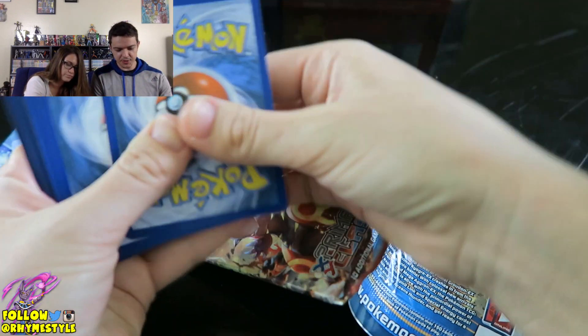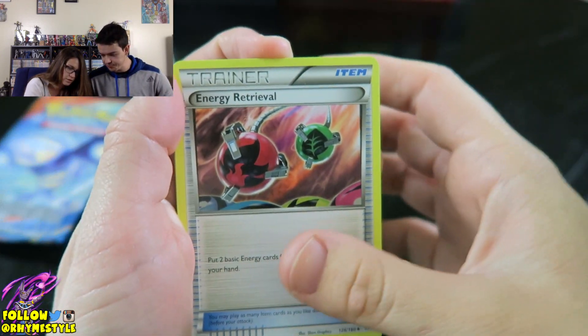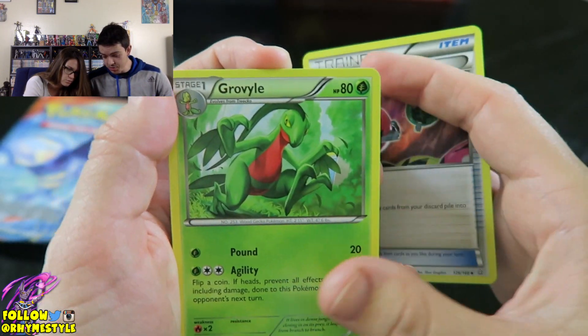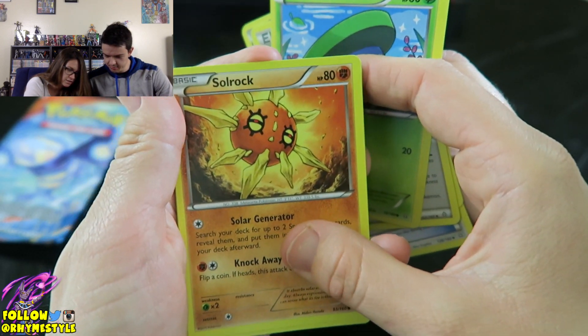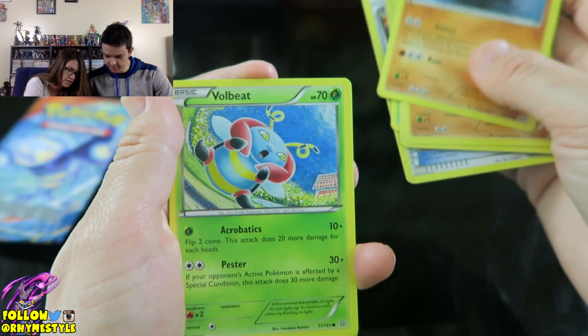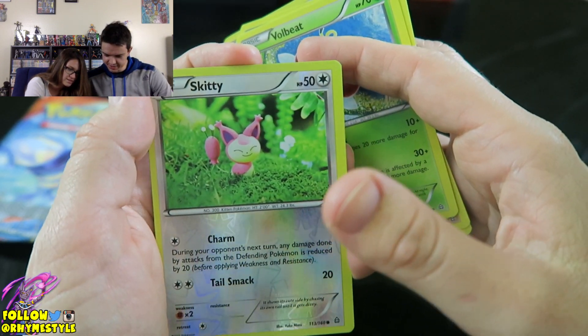Maybe the last one's gonna be fire. Primal Clash. I'm about to get like a Primal Groudon or something. Energy Retrieval, Groudon — cute! Energy, Lotad, Swap, Nosepass. No, no, no.